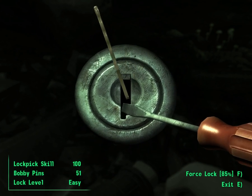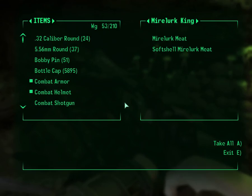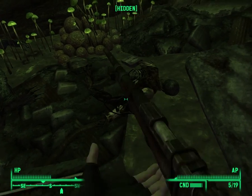They're locked safe. Ball cap, your money, whiskey — not bad. Soft-shelled Mirelurk meat — might as well grab some of that.